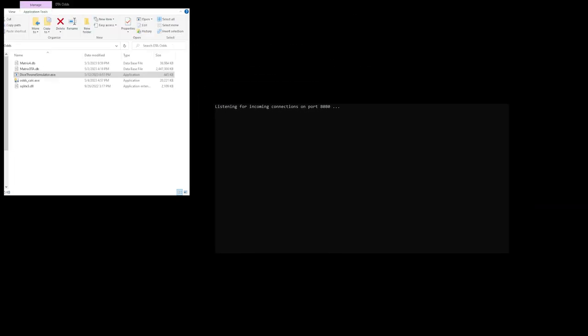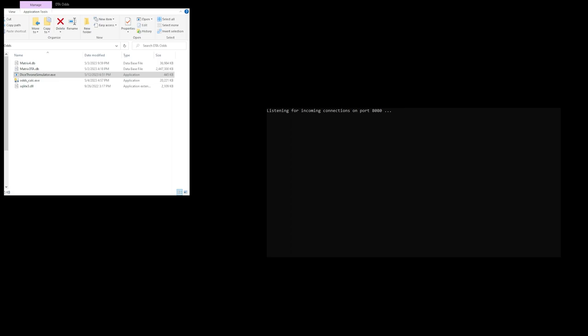From the Odds folder, click on DicethroneSimulator.exe, and your Windows Firewall is going to alert you. You need to allow it and put an exception in. The whole thing is open source — if you are worried about any funny business, you are more than welcome to read through the code. This is fine, it's not going to do anything malicious. It's just going to listen on port 8080 for things from the game.